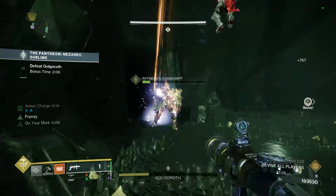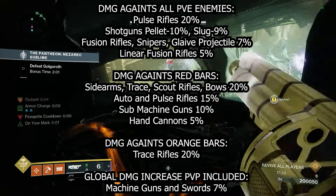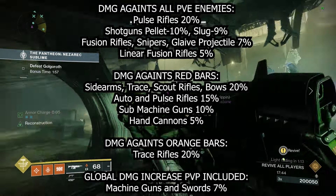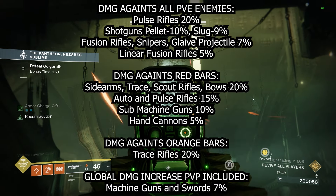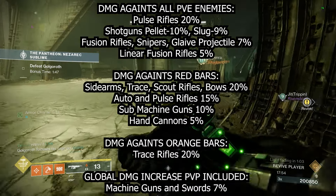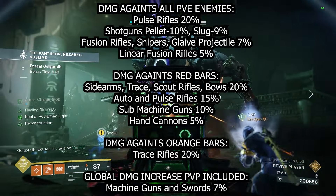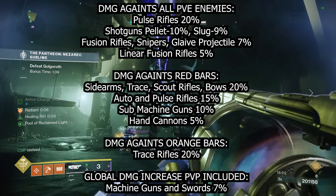Against all combatants, pulse rifles are getting a 20% increase, pellet shotguns 10%, slug shotguns 9%, fusion rifles 7%, snipers 7%, glaive projectiles 7%, linear fusions at 5%. Against red bar enemies specifically, sidearms, trace rifles, scout rifles, and bows get 20%, while autos and pulse rifles get 15%.